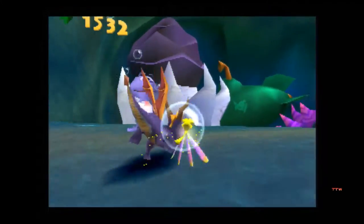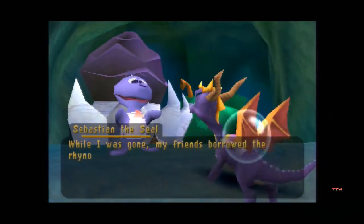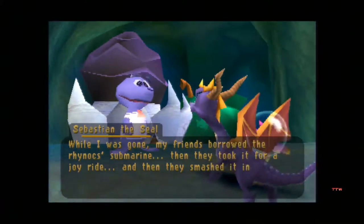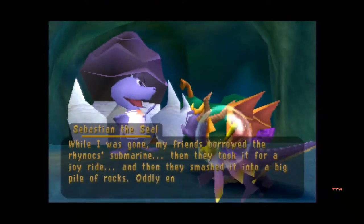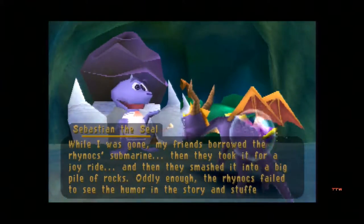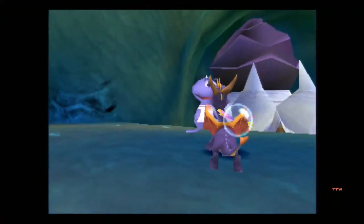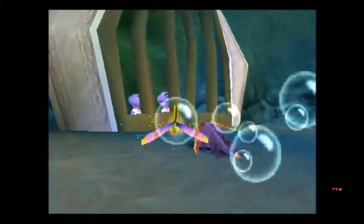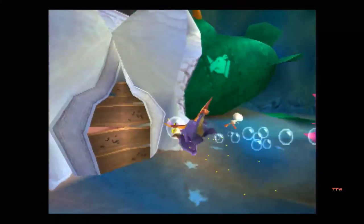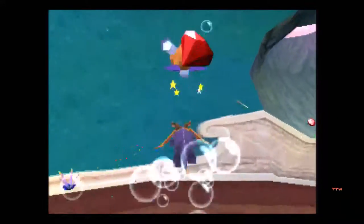We'll talk to Snappy and see what the whole issue with this world is. While I was gone, my friends borrowed the Rhinox submarine and then they took it for a joyride, and then they smashed it into a big pile of rocks. Oddly enough, the Rhinox failed to see the humor in the story and stuck my friends in the jail behind you. But of course they'd be angry - you trashed their submarine, dude.